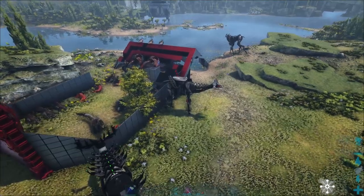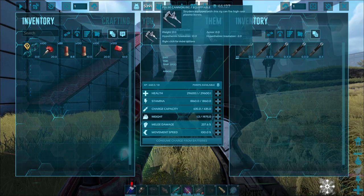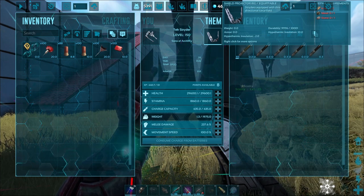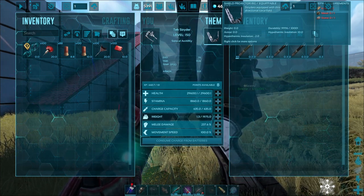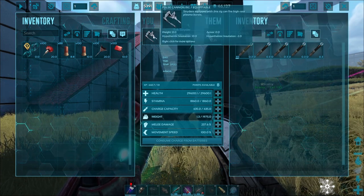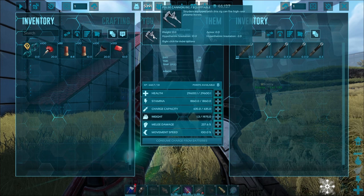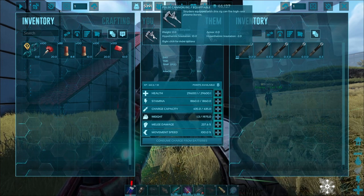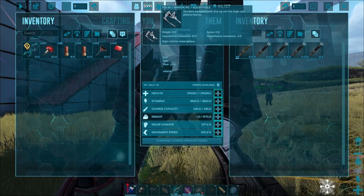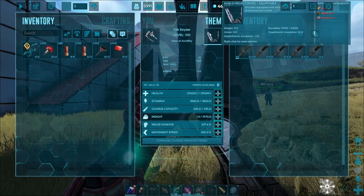This should be our last two attachments — the pulse cannon rig and the shield projector rig. The pulse cannon rig fires repeated tech laser blasts at the targeted direction, dealing seven damage a hit. Remember: don't pay attention to the seven damage figure. The damage does not scale with melee damage or strider level. Maximum usage scales with charge capacity. Uses five charge per shot. And then we have the shield projector rig, which activates a shield in a specific direction of the strider and persists until either turned off or the durability reaches zero. Unlike the shield generator rig, it does not use charge.